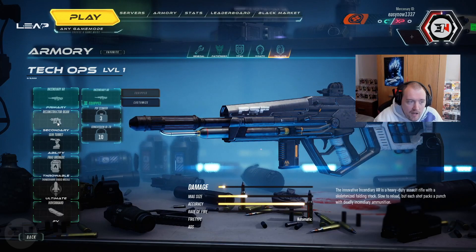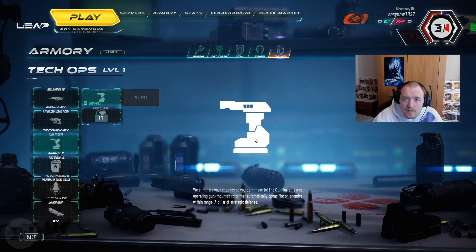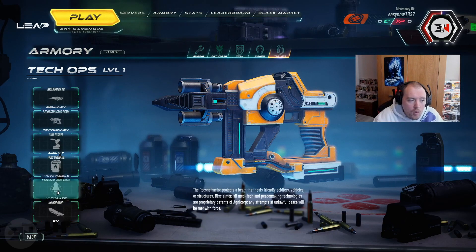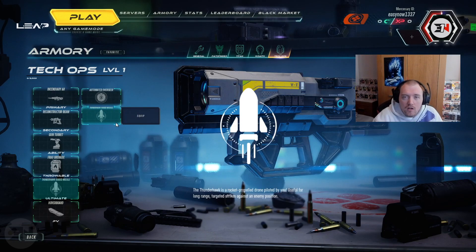Tech Ops is my favorite class right now. The incendiary AR feels nice to fire with low recoil compared to other weapons. You also have a reconstructor beam which works with your gun turret ability — you put the turret down, it kills anything within range, and then you can repair it. For ultimates you can either have a rocket launcher — which is a guided missile you fire and steer to chase after people — or an automated overseer.